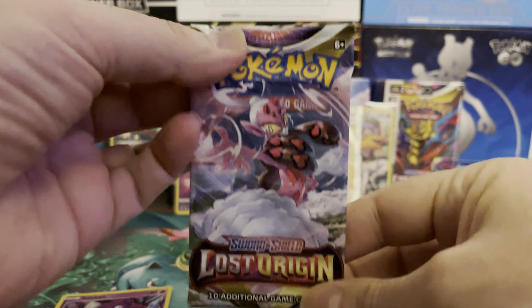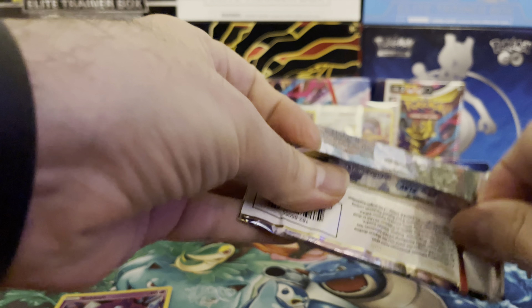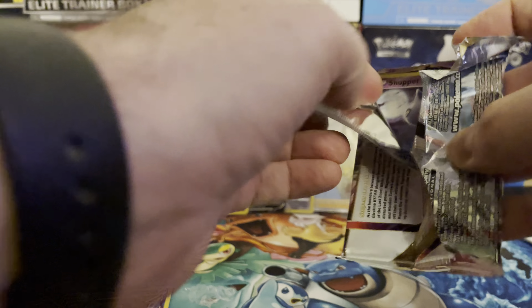This is our fourth pack from the box but our eighth pack in total. We still have another Build and Battle box to go — there's a total of 12 packs inside this Build and Battle box. V-Star, Riley, Nuzleaf, Winding Horn, Shuppet, Pikachu, Phantump, Sudowoodo, Electric — our reverse and final card is Magerna. Cool.